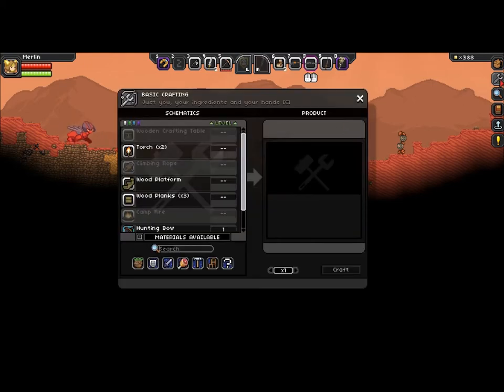So all we'll need to do is click this, and this will open the crafting menu.